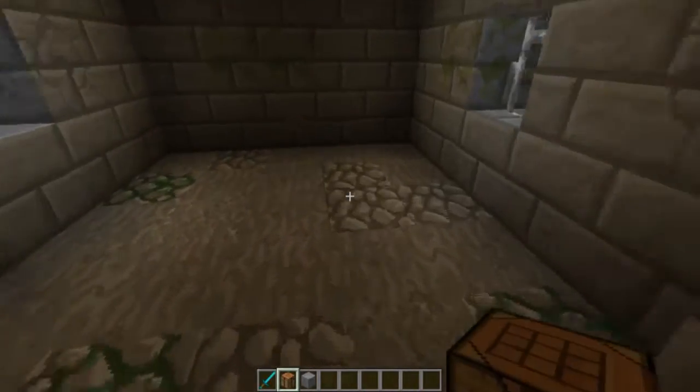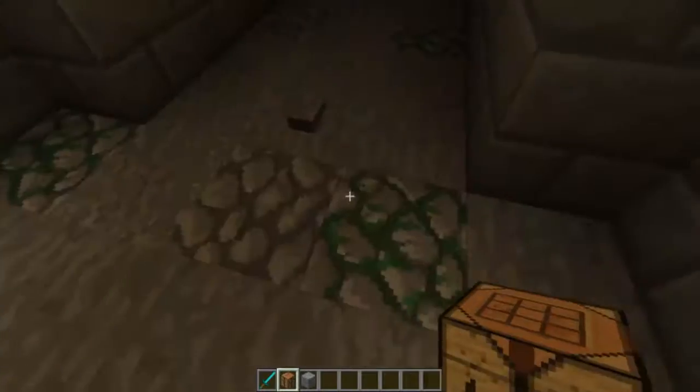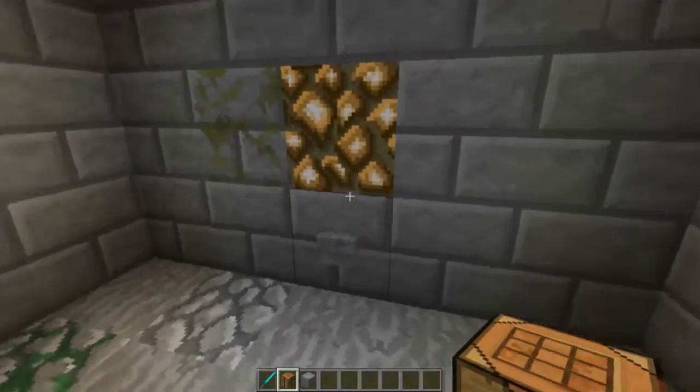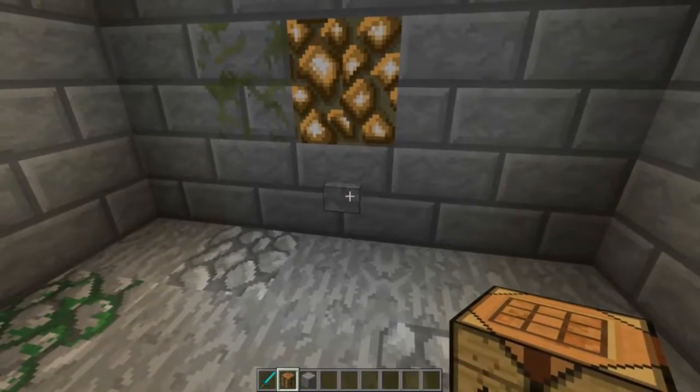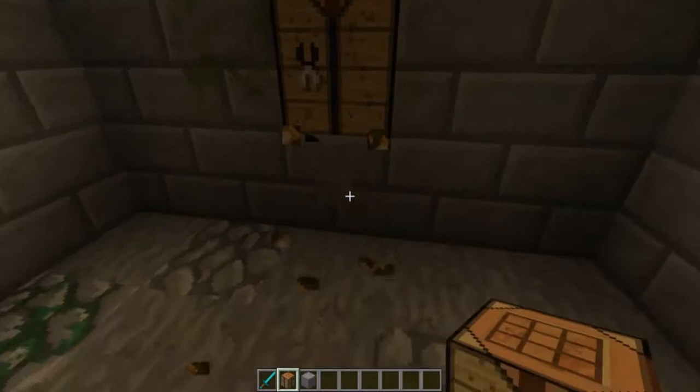There are three designs of block swapper that I'm going to go through. There's a floor-based swapper, there's a wall-based swapper here which you can use for lighting, or you could always use that for a crafting bench as well.